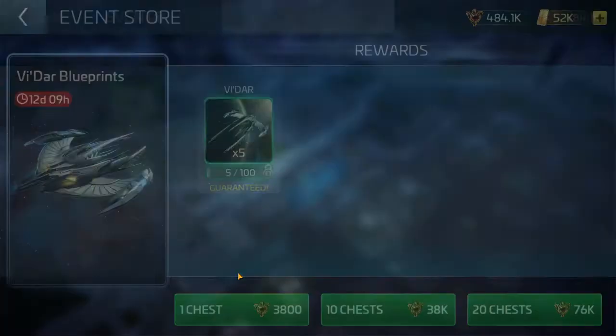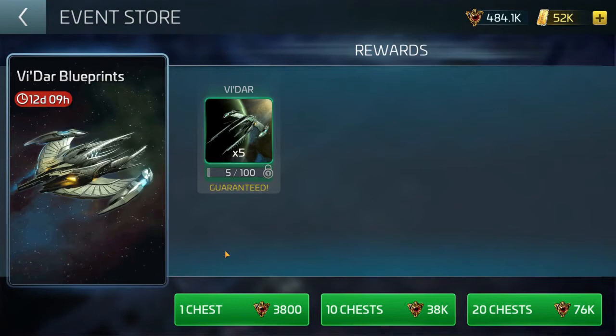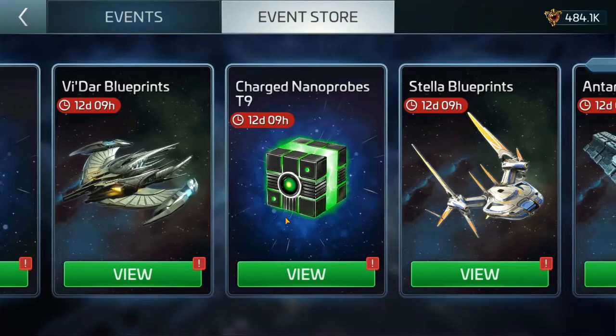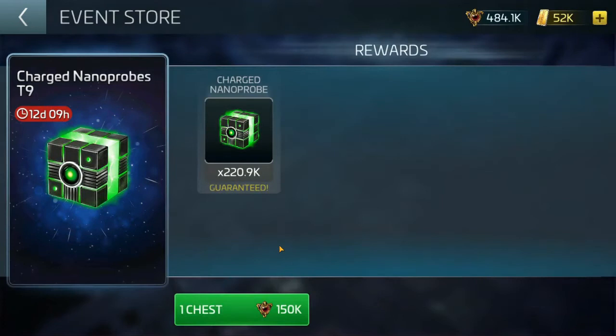If you don't have your Badar yet, here's your chance — 76,000 Imperial credits gets you a Badar. Now, charged nanoprobes: do not buy these packs. My Badar is tier 8. This pack is the charged nanoprobes to reach tier 9. Seems like you can buy 220,000 charged nanoprobes for 150k credits — seems like a screaming good deal, right? No.